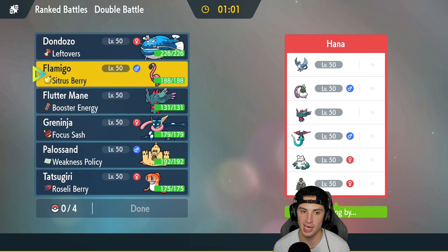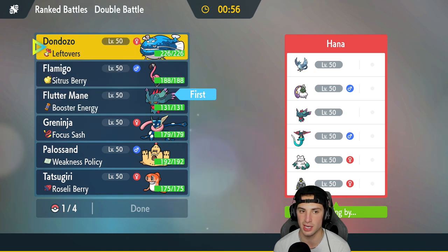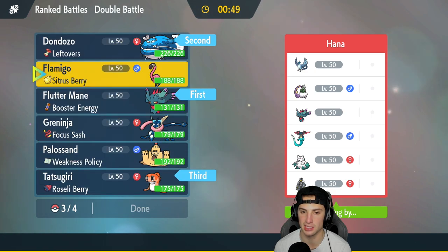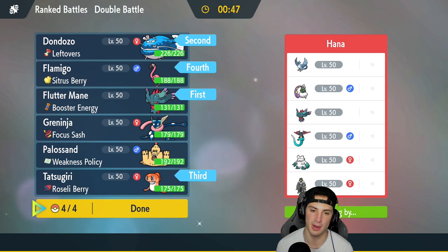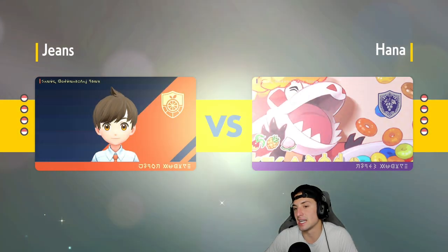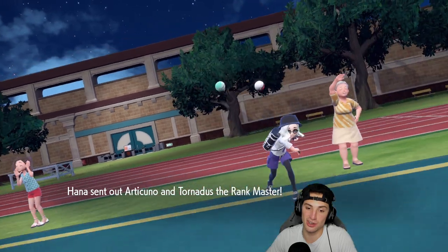I'm going to go Flutter Mane and Dondozo as the lead, with Tatsugiri as back end and Flamigo over Palossand and Greninja. This one's going to be tough, especially if they lead snow - Freeze-Dry from Articuno can really rip into my Dondozo, because that's going to be super effective onto Dondozo, Tatsugiri, and Flamigo. It would also hit Palossand and Greninja, so Freeze-Dry is just crazy strong.